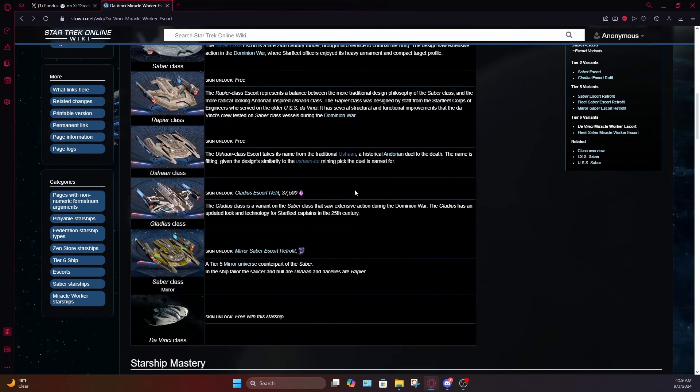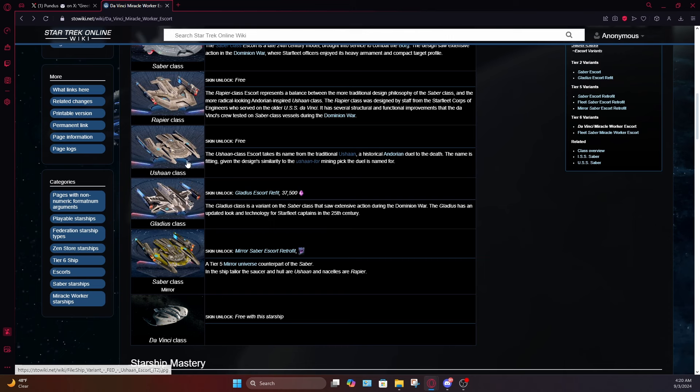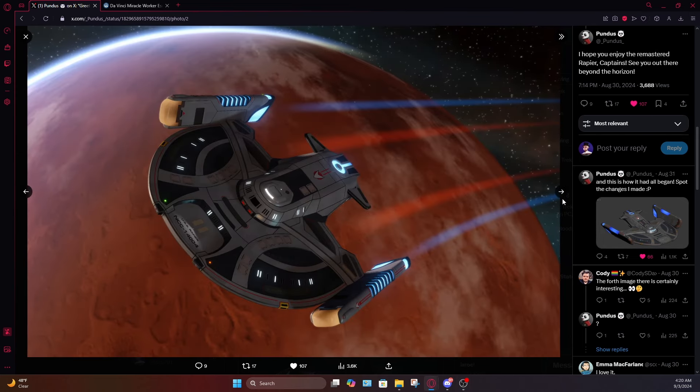Now we're seeing the Rapier being updated into a Lost Era version of the Saber. Hopefully this means other revamps are coming, because there are two other versions of the Saber class — the Yushan, which has yet to get an update, and the old Gladius, which could certainly use a touch-up. I imagine we're only hearing about the Rapier right now because the Rapier remaster kind of leaked onto the console live server not that long ago, along with another ship I'm not going to talk about just yet since there's no official word on that.